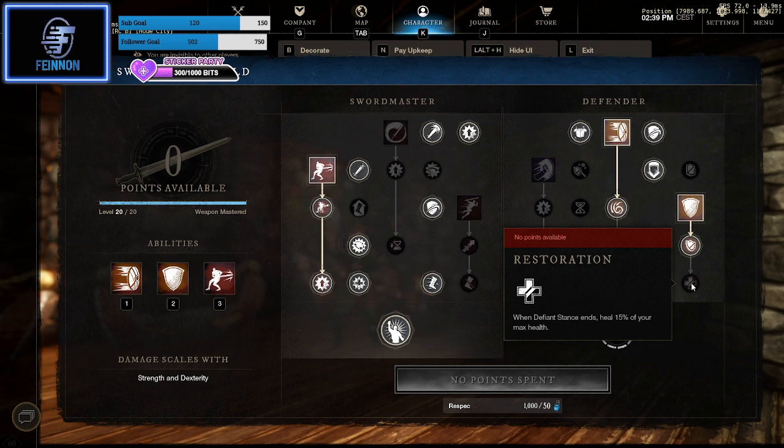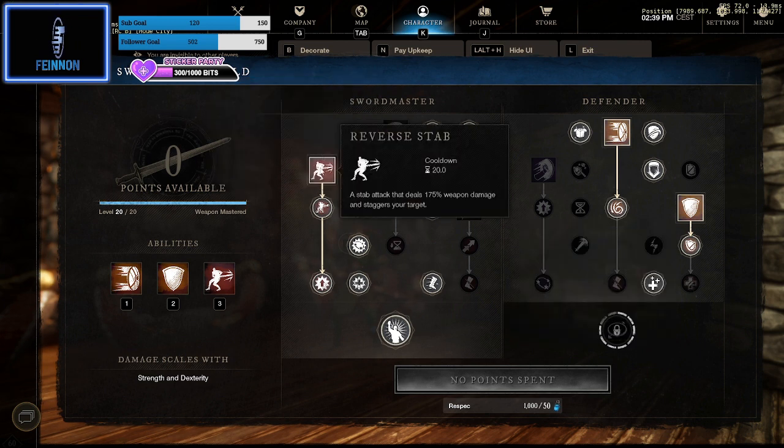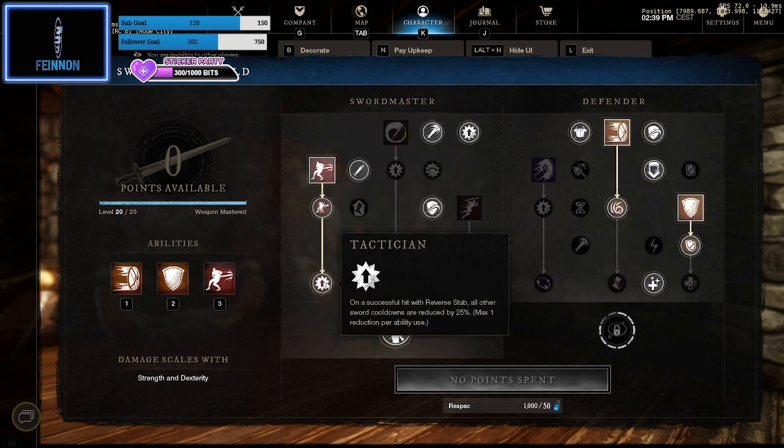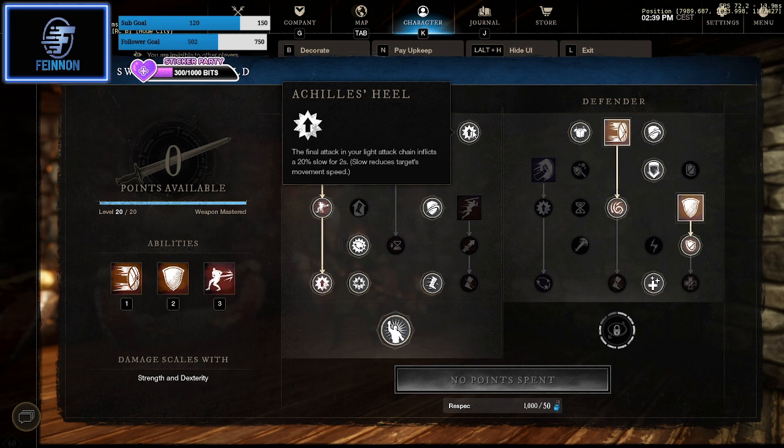Over on the Sword Master side, the big one is Reverse Stab. Reverse Stab will replenish your abilities — every time you use it, it does a 25% reduction on your ability cooldowns on the other side. I'd say that's a must so you can do your rotation, keep your aggro, and keep using Defiant Stance and things like that. Starting top right: Achilles Heel — the final attack of your light attack chain inflicts a 20% slow on enemies.